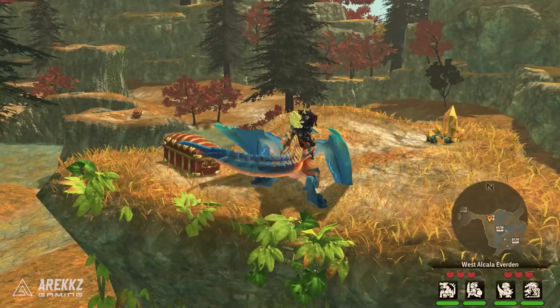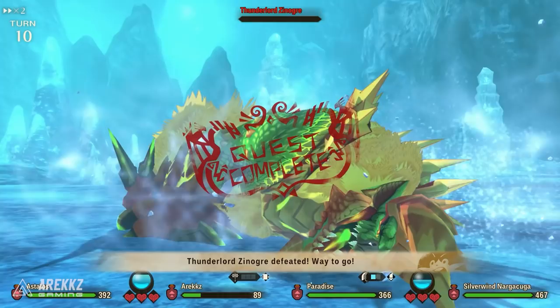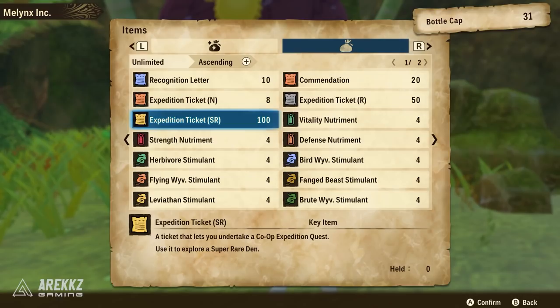I want to cover all the locations you can go through to get bottle caps, because bottle caps are not a finite thing. In the demo we believed they might have been, given how they behaved in Stories 1, however in Monster Hunter Stories 2 there are actually multiple ways to obtain these outside of evidence. So if you've hit endgame and you're trying to save up bottle caps to buy super rare tickets or items from the bottle cap vendor, this is for you.